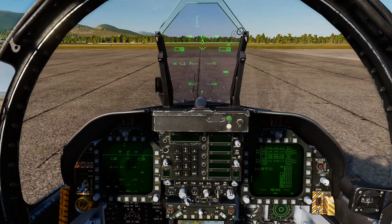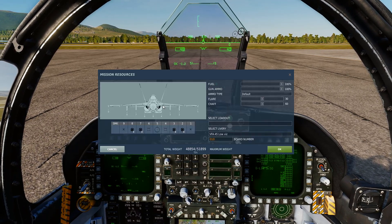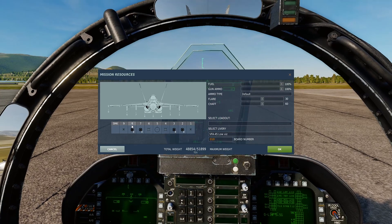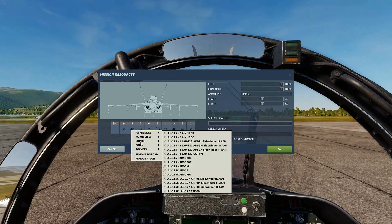Welcome back. Today we're going to quickly run through Zuni rockets and how to use them, what they're good for. Come into your loadout screen — you've got a couple of options here. It is a rocket, so we're going to scroll down to the rockets.